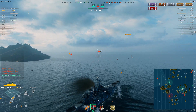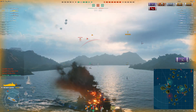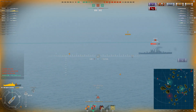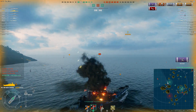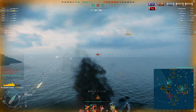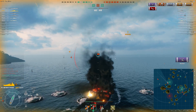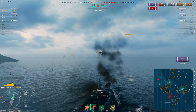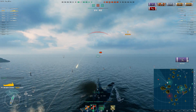Enemy dive bombers are coming in. We're trying our best to extend the time our AA can fire on them before they bomb us. The Cleveland is angled back into us — he probably feels like I can't fire on him. Looks like he's switching his angle, so it's going to be a harsh shot either way. Since the dive bomber attack is done, we use our damage control — this is the premium damage control, it's really helpful.